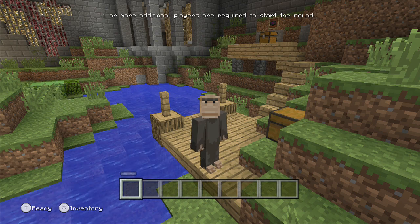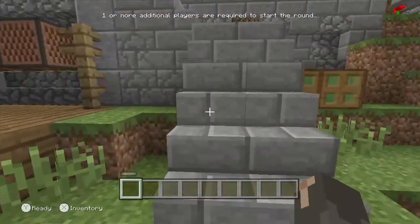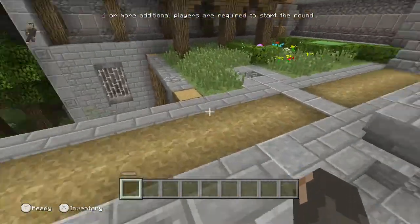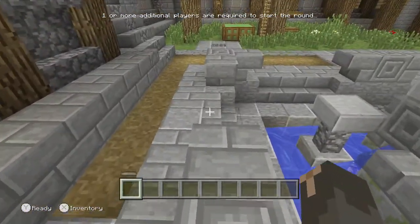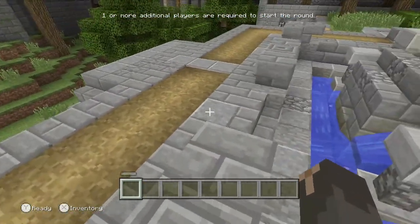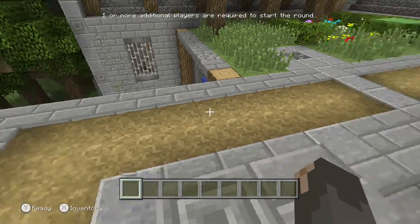Hey guys, it's YoBudMan here, back with another video. Today I'm gonna show you the locations of all 12 music discs in the lobby for the Glide minigame. Technically this is the new lobby for all the minigames, but I'm calling it that so that if they come out with a new lobby, I can just call it the one that got updated when the Glide minigame came out.